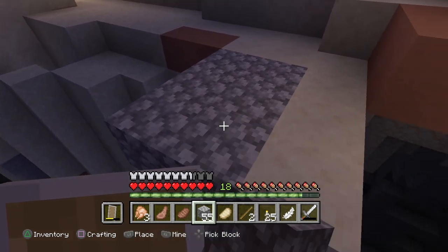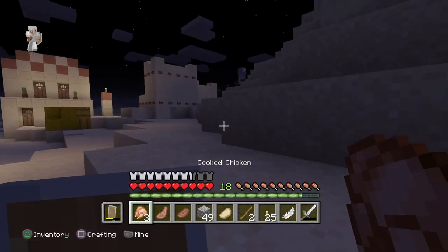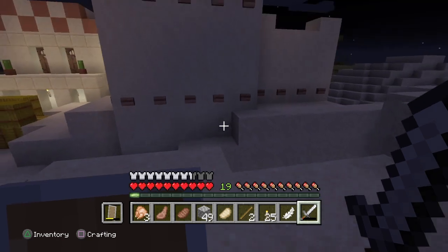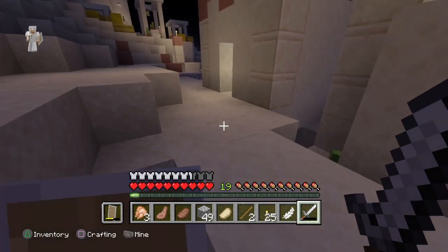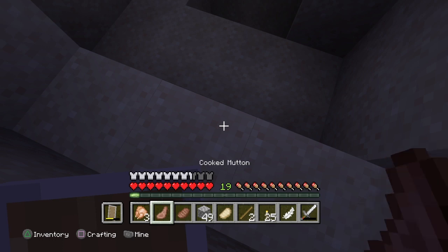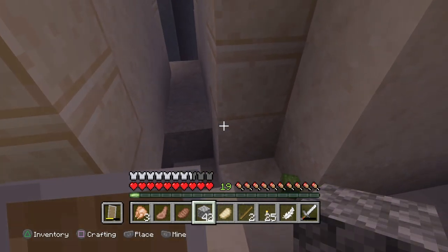I hope to make this Minecraft survival world kind of a series because I'm having a ton of fun — I've been playing it a lot even when you guys haven't seen. Oh wow, he dropped a bow! Oh, did I hear a cat? Oh, that was a little cat, so cute! This is a dangerous village, we need to get it all barricaded up — and there is a cat!